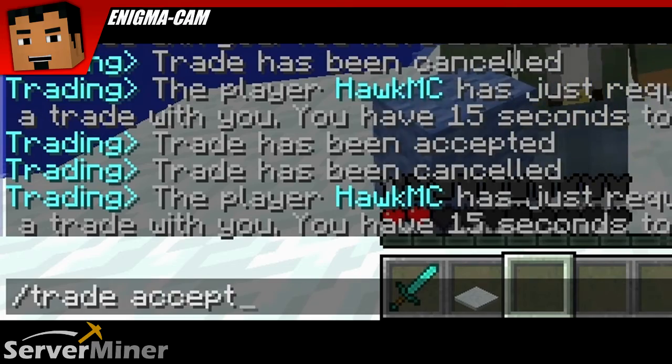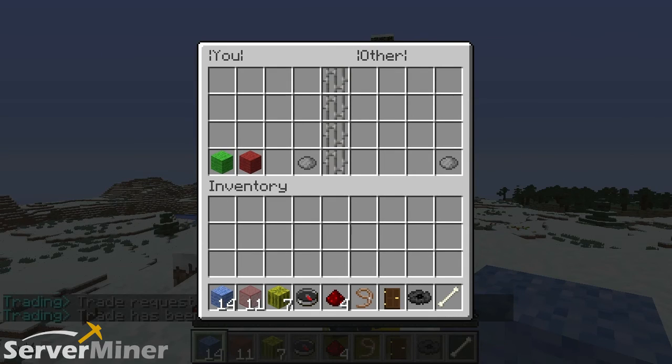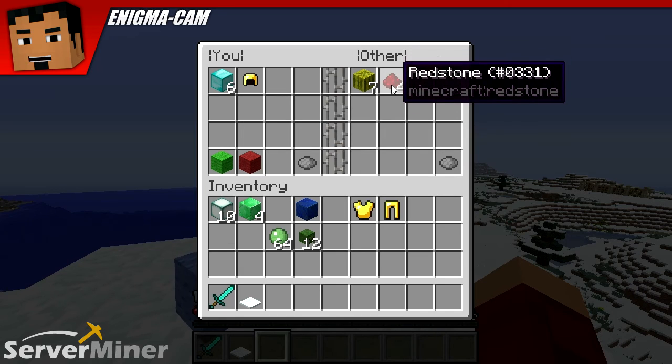This is getting very tedious. As you can clearly see, there is a trade window in which I can place my things and Enigma places his things. It has you and an other. I am the me and you are the you.